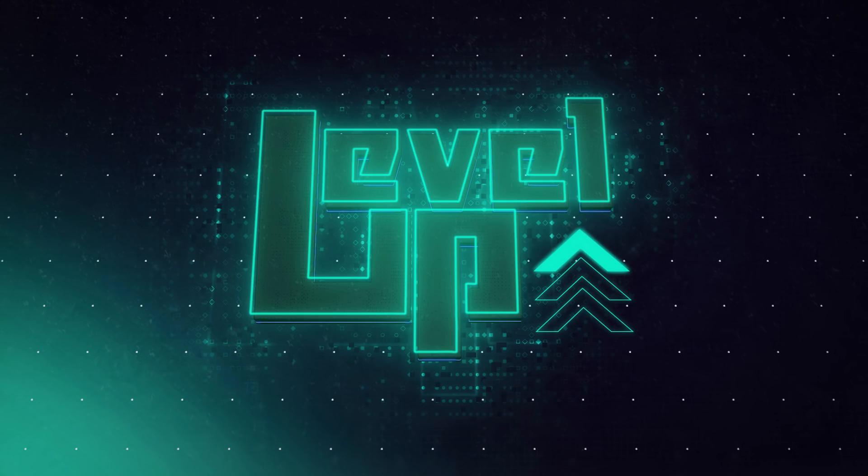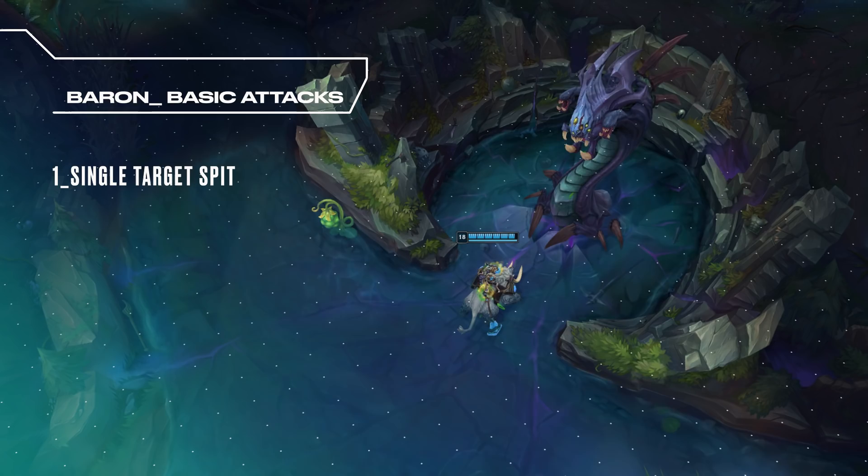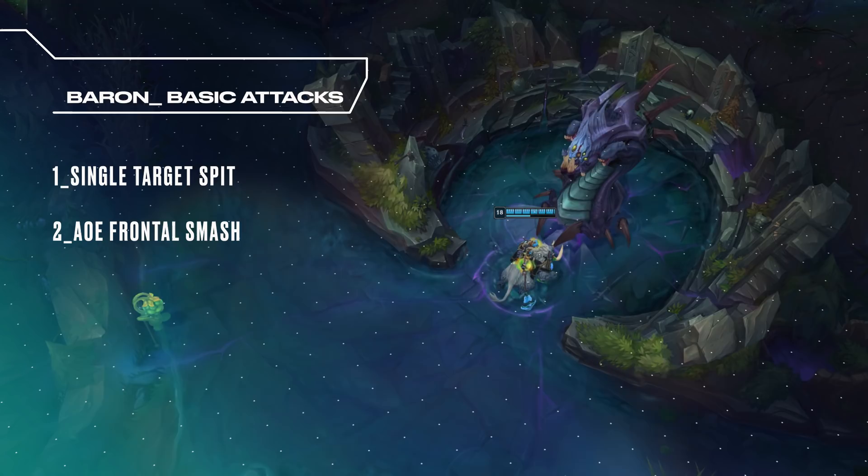Before starting Baron it's important to note some important mechanics when facing this neutral objective. Baron has multiple types of basic attacks: a single target spit, which is the main attack, an AoE frontal smash that lands every 10 seconds, and a single target rear spike attack.